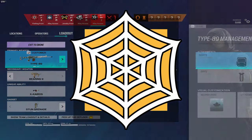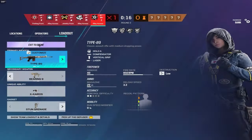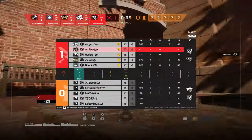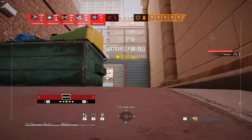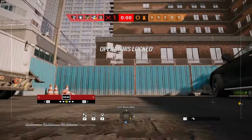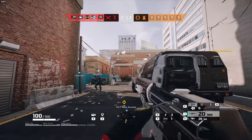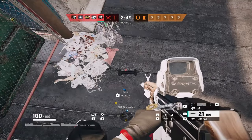For Jäger, you should be doing a soft roam — this means roaming but staying near the site, allowing your teammates more space around the map and making it easier for your other roamers to come back to site. For Bandit, learn the Bandit trick. Place two Bandit batteries — one on the left wall and one on the right wall as far apart as possible. That way when your wall gets EMP'd, you can place a battery on the wall actually getting Thermited or Aced open, and those two charges give you time to react.